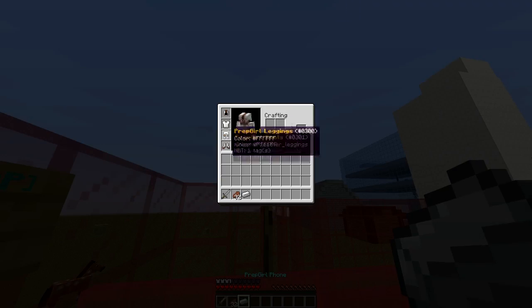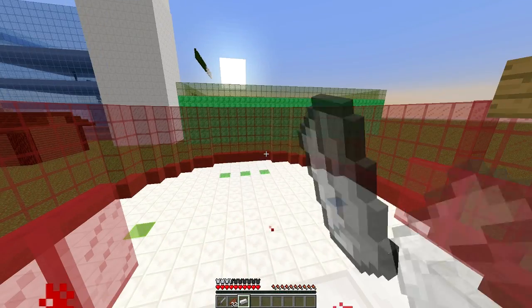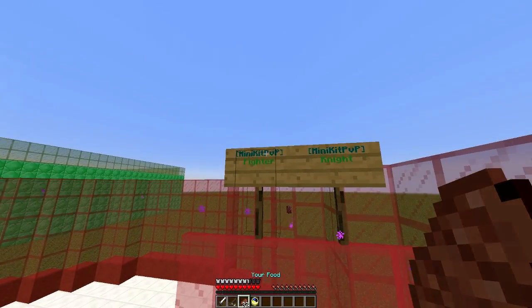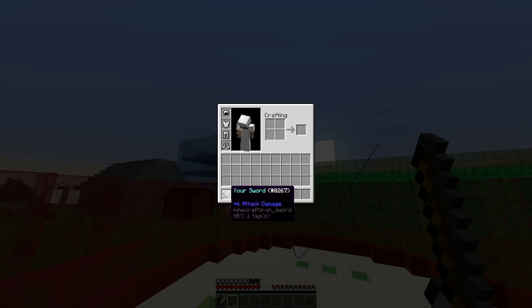So this is the kit that my other account was using. As you can see, if you right click with the prep girl phone — I think this is meant to be like an iPhone or something. So yeah, this is the fighter kit, the knight kit, and they all have various different things.